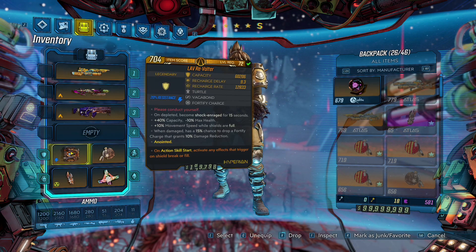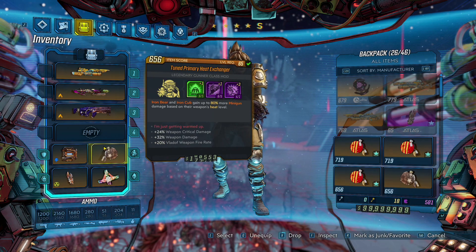For the shield we have a Revolter, but you can swap this out for a Plus Ultra if you want more armor on your Iron Bear. I like the Revolter because when I jump in I have those few extra seconds of shock damage, which gives a nice bonus during bossing. However, feel free to change to a Plus Ultra if you prefer.